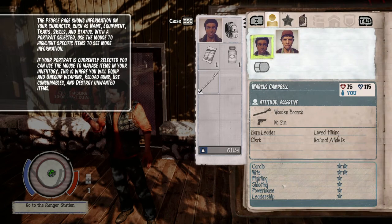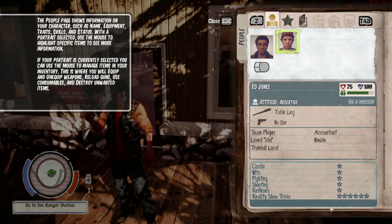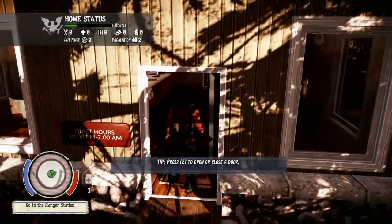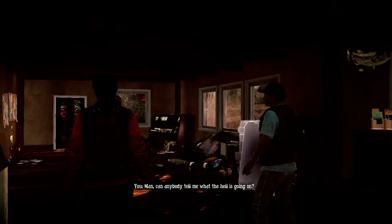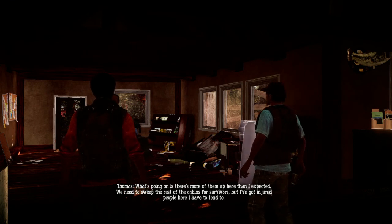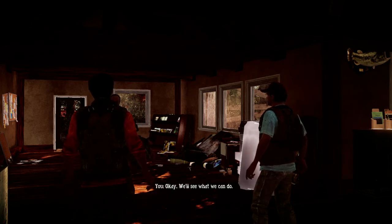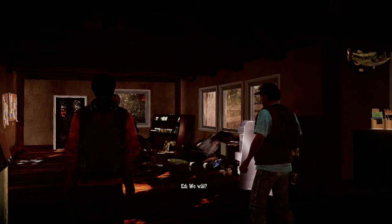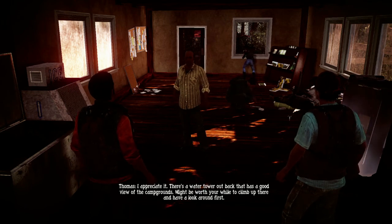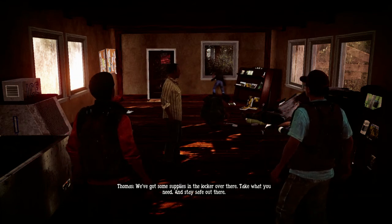All our little stats are here: wits, cardio, fighting, shooting, powerhouse, leadership, reality show trivia. Hey, what's up guys - can anybody tell me what the hell is going on? There's more of them up here than I expected. We need to sweep the rest of the cabins for survivors but I've got injured people here I have to tend to. Okay, we'll see what we can do. There's a water tower out back that has a good view of the campgrounds - might be worth your while to climb up there and have a look around first. There are supplies in the locker over there, take what you need and stay safe.